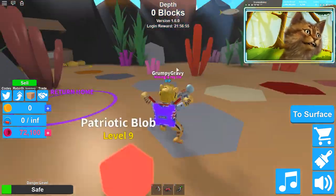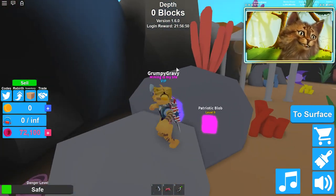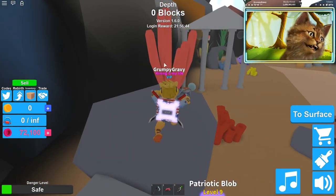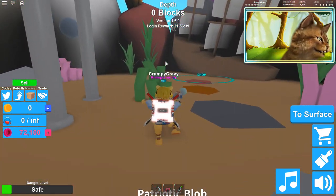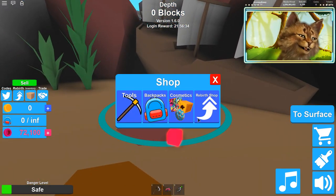Hello everybody, it's Gravy Cameron here and welcome back to a new video. Today we are on Mining Simulator. If you guys enjoy this video please smash the like button — let's try to get a thousand likes. Subscribe if you're new to my channel. Today we're gonna get the new item which is the Clout Goggles, and hopefully level up our pets and maybe get the Clout pet.